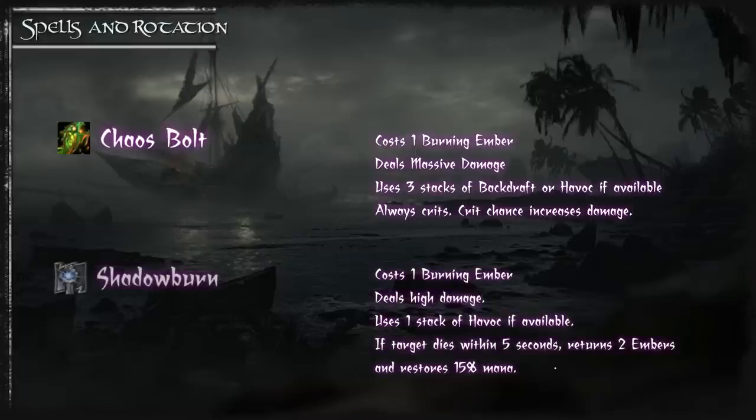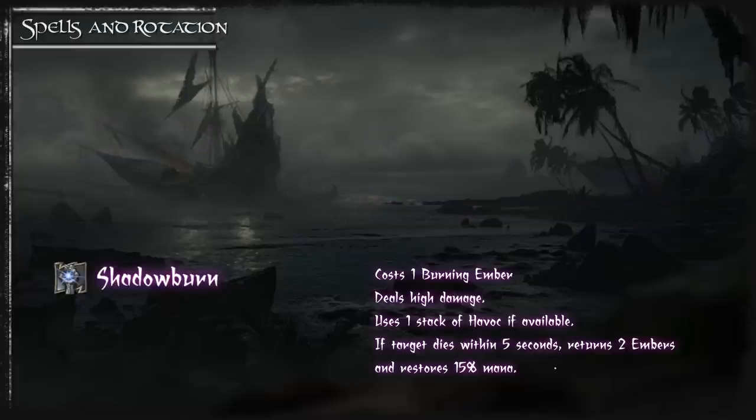You also have Shadowburn. This can only be used on enemies below 20% and it doesn't always crit. It puts a debuff on a target, and if the target dies with the debuff on you get 2 full burning embers refunded.